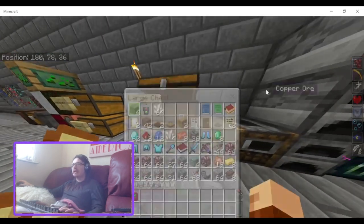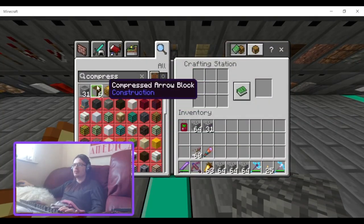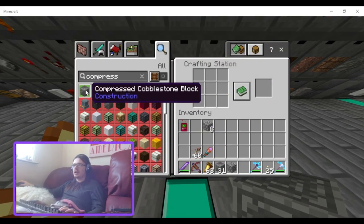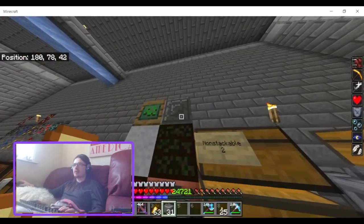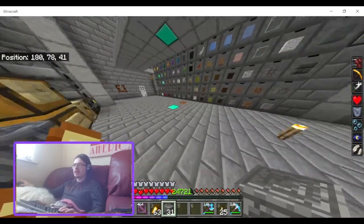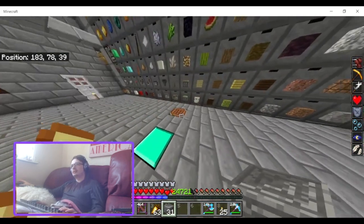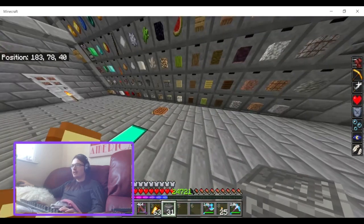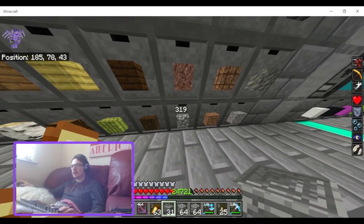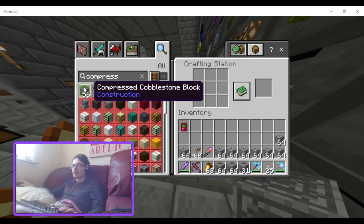I remember mentioning in my review that it was a bit perplexing why they didn't have a compressed cobblestone block. The creator said yeah, they didn't know how they forgot compressed cobblestone — so it was definitely something they wanted to add but just forgot. That's actually a pretty cool block. You're mostly going to use this to store a large amount of cobblestone, but it's a really good texture. Let me craft all this cobblestone up into compressed cobblestone.